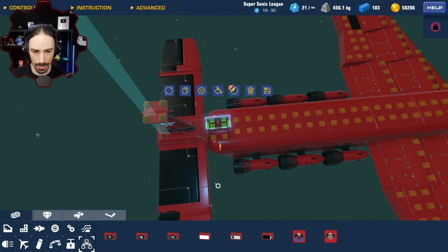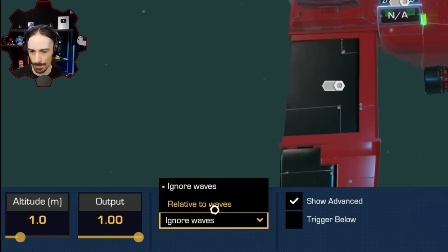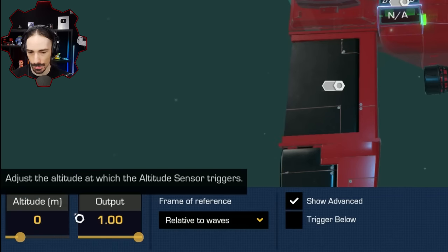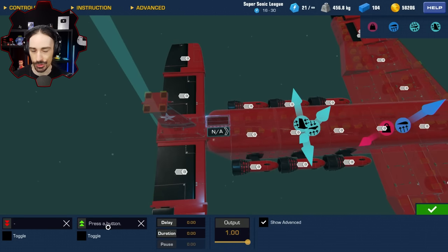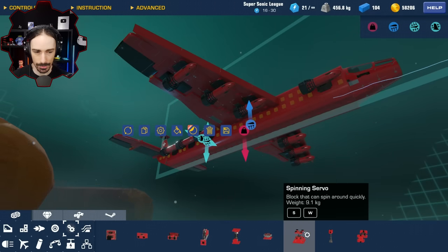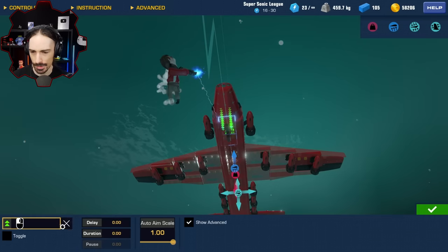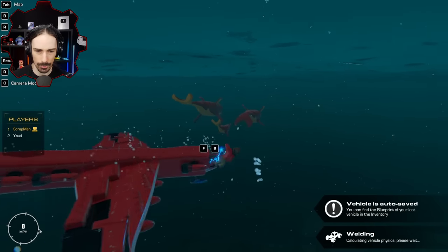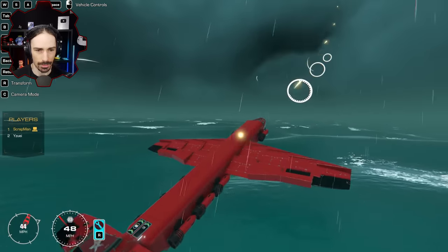Set the altitude sensor relative to waves to zero, feed it into the AND gate, and set the AND gate control to your fire button — I'm using left click. Then attach your weapon, which for the first round is a smart cannon. Delete the default smart cannon controls and hook the AND gate into the smart cannon. Now I won't be able to fire until I'm out of the water.